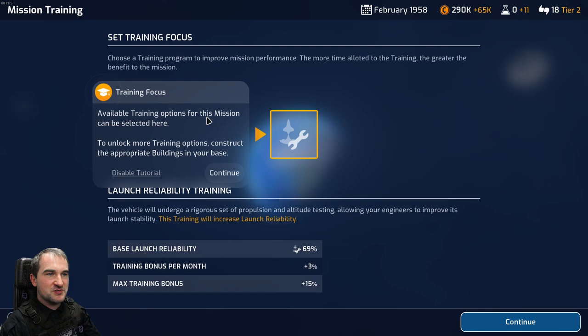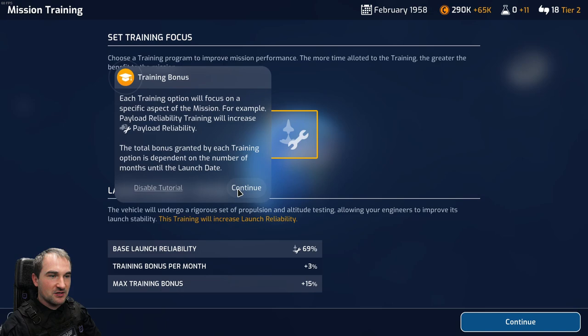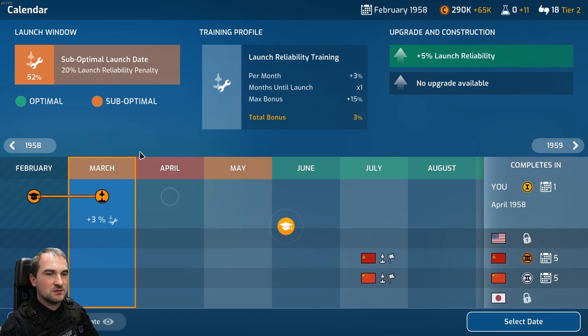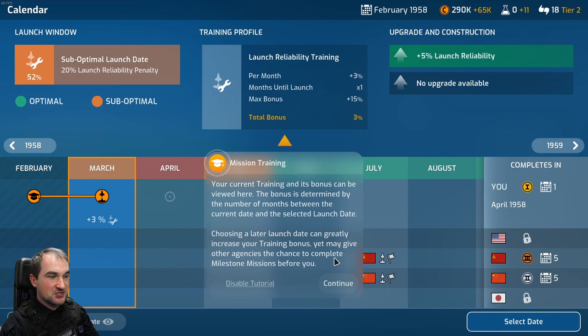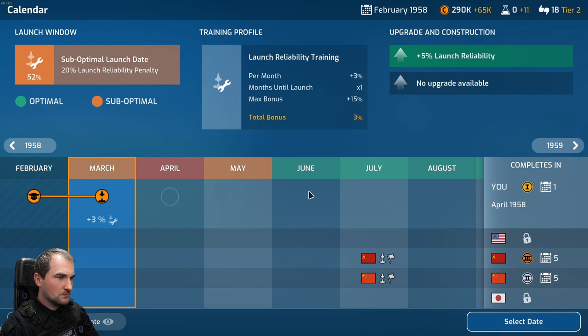Available training options for this mission can be selected here. Each training option will focus on a specific aspect - for example, payload reliability training increases payload reliability. The total bonus granted is dependent on the number of months until the launch date. So if you wait 5 months, the training bonus could be 15%. Choosing a later launch date can greatly increase your training bonus, yet may give other agencies the chance to complete milestone missions before you. Let's take June - select and confirm.